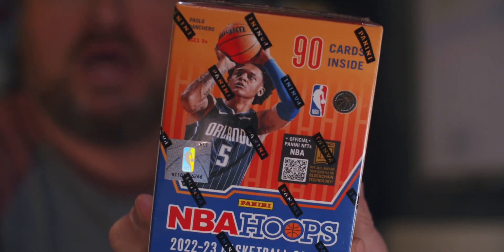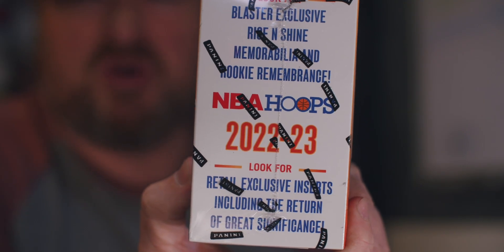That is your fat pack — 30 cards. Now we go to triple that: the Blaster Box, $24.99 at Target, 90 cards inside, 15 packs — six packs of 15 cards each. You can get some numbered cards, autographs. We're looking at the exclusive Rise and Shine Mem and Rookie Rembrandts, though there's no guarantee of getting them. One thing a lot of people are upset about is they do not have the slam inserts this season. Are you ready to rip this open? Let's do it.